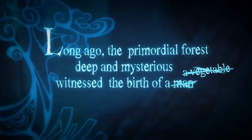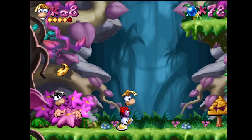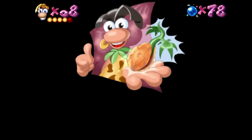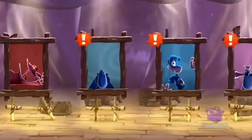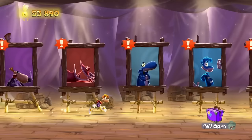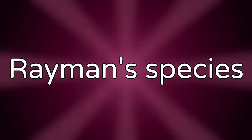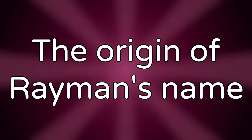Rayman Species. According to Rayman Origins — or at least its trailer — Rayman's species is called a Thingamajig. Before that, in Rayman 1, there existed other people of Rayman's species, like Therese, a musician, and his family. Rayman 2 portrayed Rayman as a special, one-of-a-kind character. In Rayman Legends, the game treats the different Rayman skins as their own characters, which takes away from the specialness of Rayman.